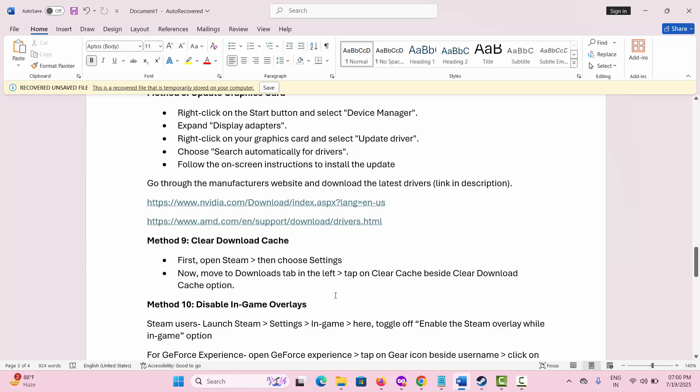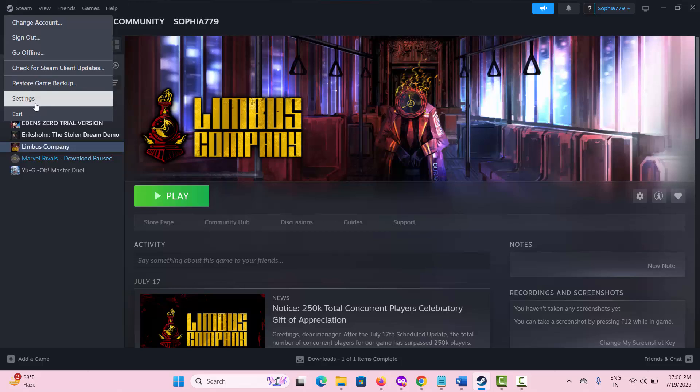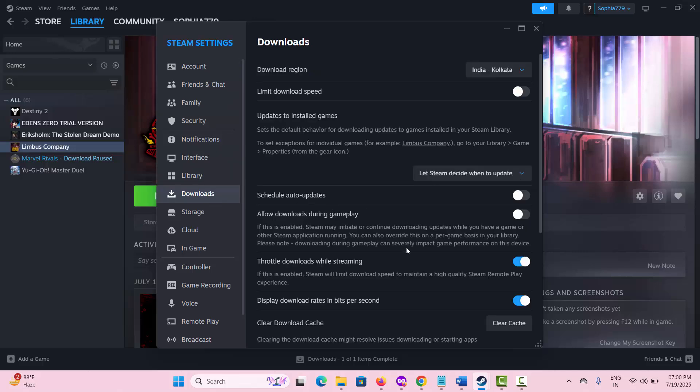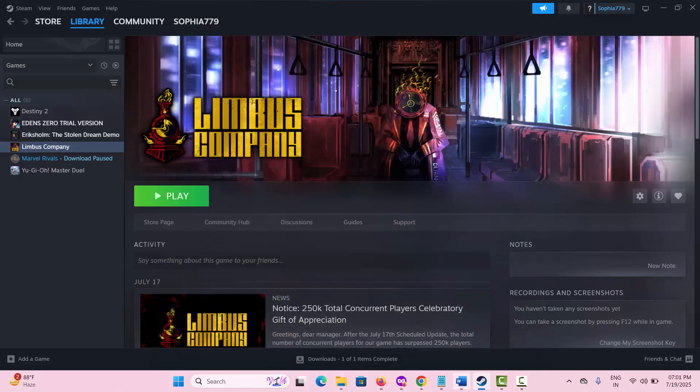The next solution is to Clear the Download Cache. For that, go to Steam, click on the Steam menu, then click on Settings. Scroll down and click on the Downloads option. Scroll down again and you will see the Clear Cache option — simply click on it to clear the cache. After this, launch the game and try to play it.